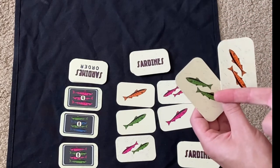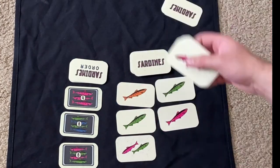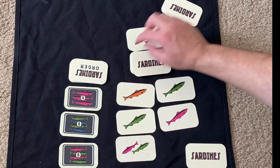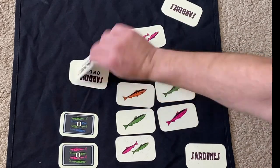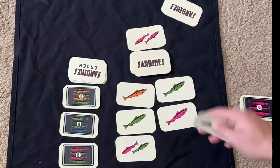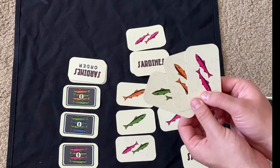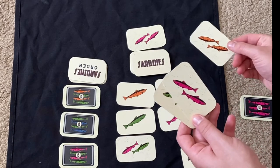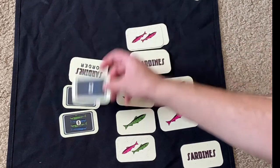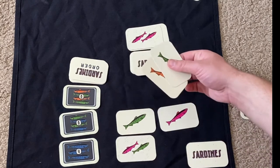Then this player looks at his hand. He has two greens but needs two blues or two pinks, so he goes ahead and picks up the pinks. Now it's my turn — since I have the three fish, I turn them in, fill the order, and now have four points ready for scoring at the end of the game. The other player goes and he can get that order too — he's turning in two green and two pink, getting a six-point order.